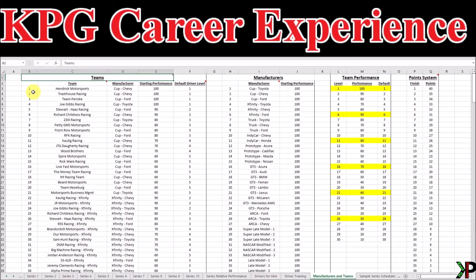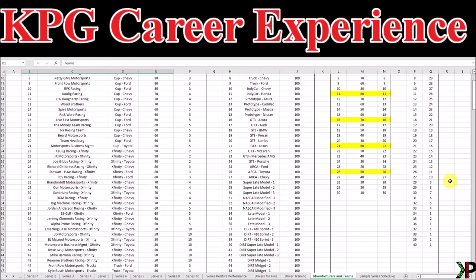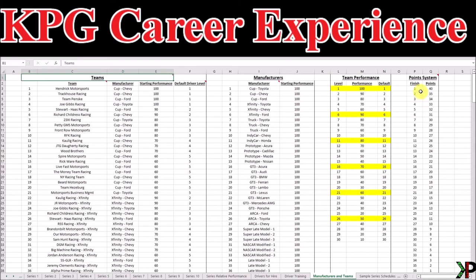If we're going to generate race results for a full field of cars, then we're going to need a lot of teams and manufacturers to compete in these series. That's what our Manufacturers and Teams tab gives us. There is a list of teams, a list of manufacturers, and then we get into team performance and our point system. Let's start over to the far right with our point system. This is the point system, taken from NASCAR, that will be used in all of the series within the sheet.